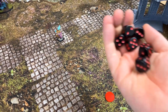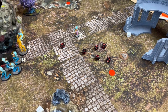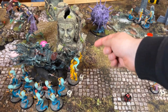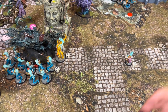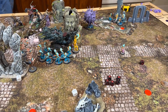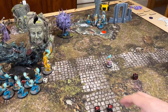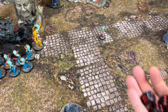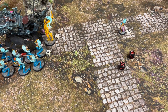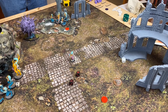Cara has one wound left but gets to attack! She'll use the Oubliette — on a three-up the Slaughter Queen can't fight — fails. Cara puts everything into the Avatar. Bloodletting Blades — four attacks, Avatar all-out defence — threes and threes on fours — two at rend one — fours — one wound, Avatar saves it. But Avatar swings back — four attacks minus one — fours and threes, exploding sixes.